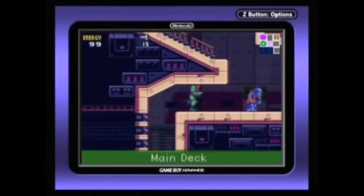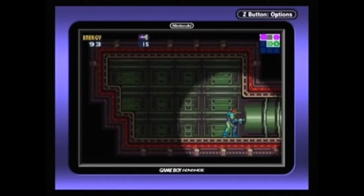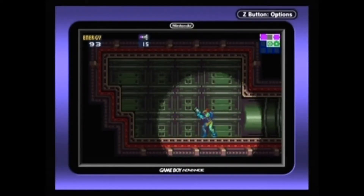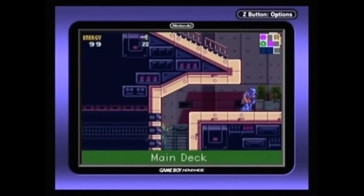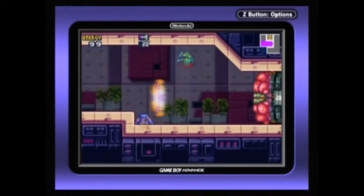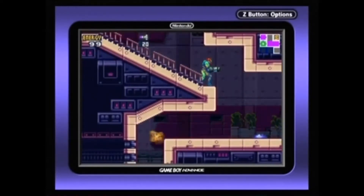What's through here? It's the main deck! On the mini-map, the room to the right has a dot in it, meaning there's an item upgrade we've already collected. A circle means there is an item upgrade we haven't found yet. When in doubt, just shoot around — another missile upgrade! This may disappoint some of the more hardcore fans, but this will not be a 100% run. I will go out of my way to get energy tanks and missiles whenever they're not too difficult to find.